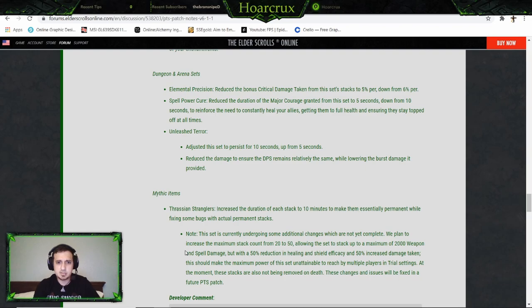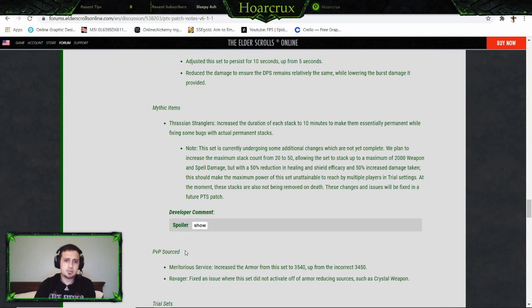Unleash Terror: they adjusted the set to proc for 10 seconds instead of five, but reduced the damage to ensure DPS remains relatively the same while lowering the burst damage it provides. Cool.